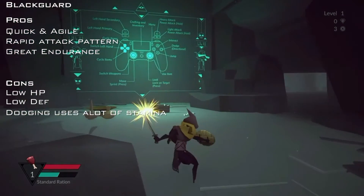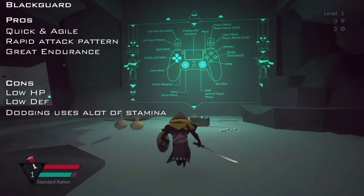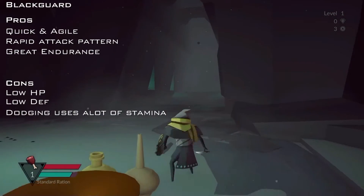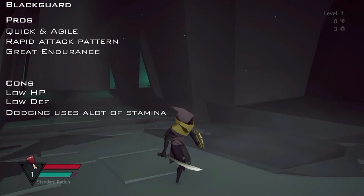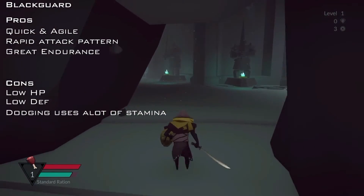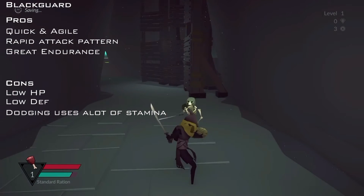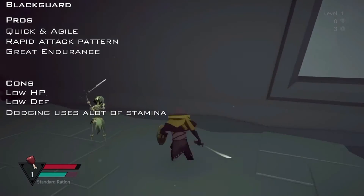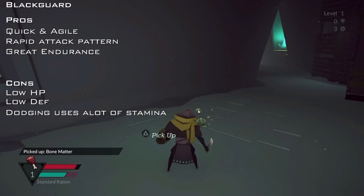Their ultimate attacks are pretty similar. The only thing different about the Brute's attack is it'll stun, parry, and actually knock enemies to the ground, where this one will actually do more damage to everyone around him. I don't believe this one knocks enemies to the ground — actually, let me double check and make sure I have my facts right. Okay, no, this knocks him to the ground too. My apologies — their ultimate attack is very, very similar.